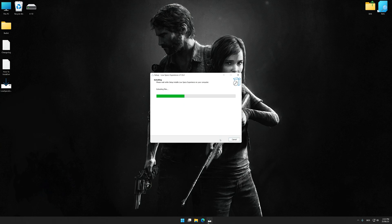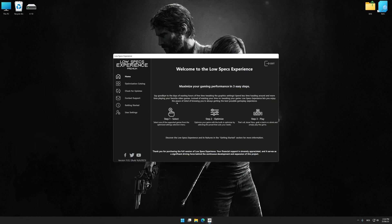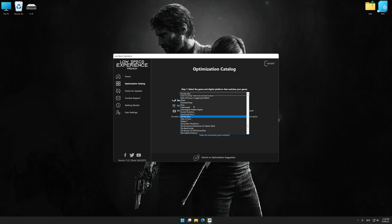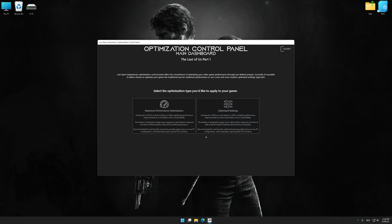First of all, start the installation process for Low Specs Experience. Once the installation is complete, start it from the newly created Desktop shortcut. Now select the optimization catalog, select the applicable digital platform, and then select The Last of Us Part 1 from the drop-down menu. Once done, press load the optimization package. Low Specs Experience will automatically detect a supported game version on your system.